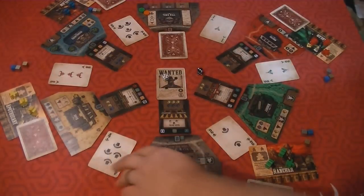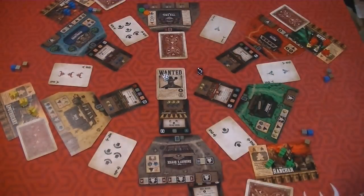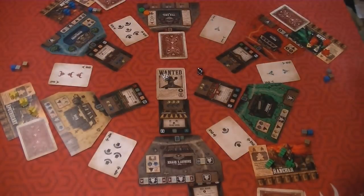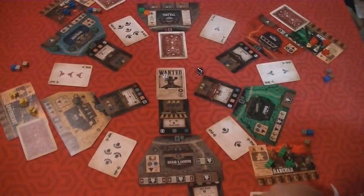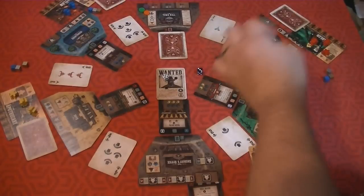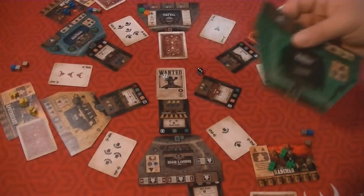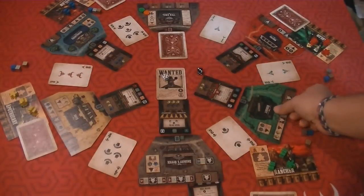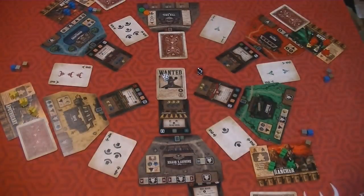Each player will be dealt a poker card face up, and also a face-down rival card - we'll get to that in a moment. Each person gets two poker cards dealt to them, and they keep one and discard the other. The reason you get two and discard is because you're looking for a spot where your poker card is going to work really well to win that location, giving you the best possible hand. If you get the best hand in that location, you get the winnings - in this case, two force influence. Over at the bank, if you won that location, you'd get two gold.